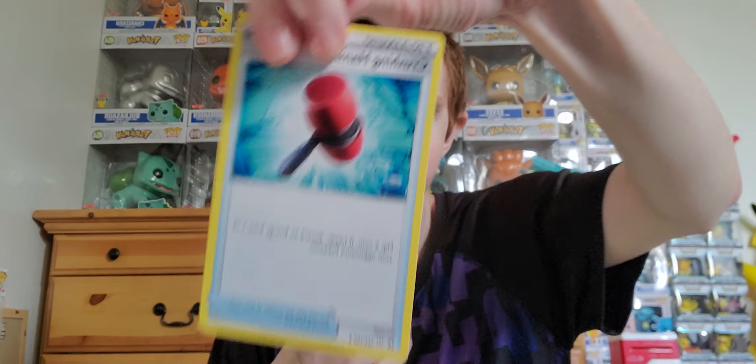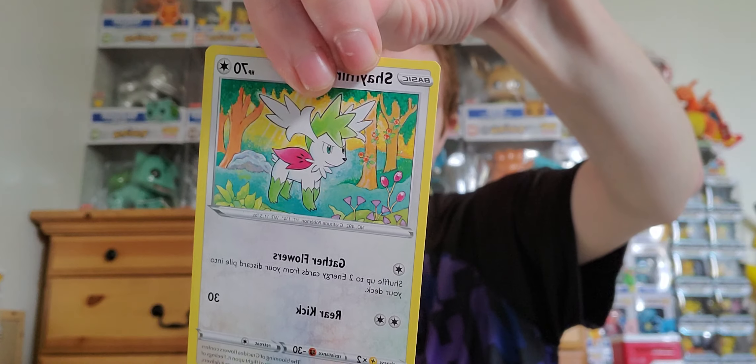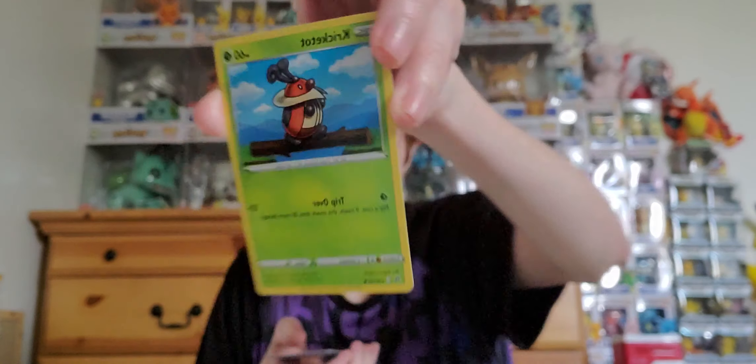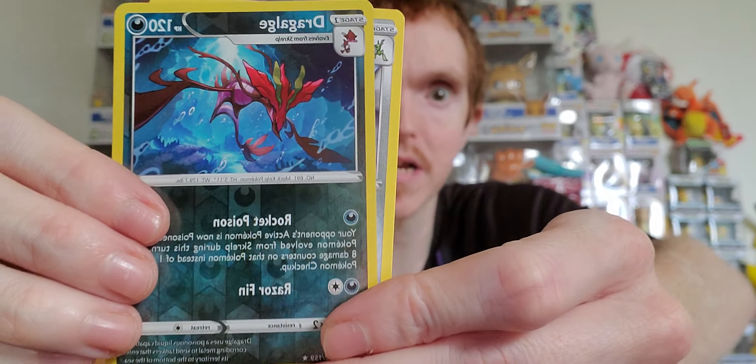Here we go on our fourth pack — only this one and one more to go. I'm really happy with how it's turned out already. One, two, three, four to the front — leaf energy. We got a reverse holo Dragon-type and a regular rare Scizor. Nothing big in that pack.